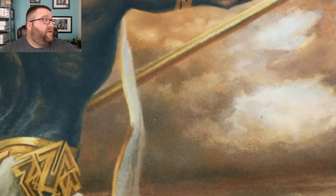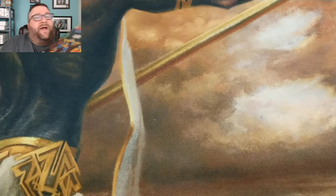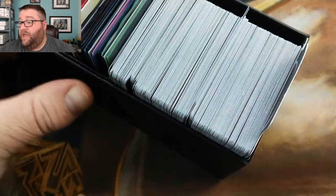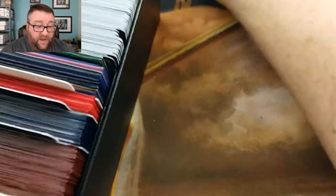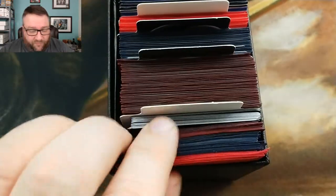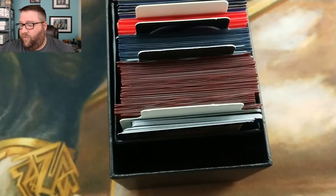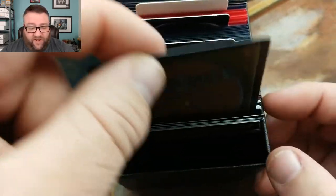We're going to start off here with — and I didn't even come prepared, my Patreon box is buried by comics. We're going with Golden Bohunski. He is at our Chuck Wagon MTG Investors tier, and this is his third month. We're going to pull out the extra sleeves, then pull from the commons and basics that get signed.